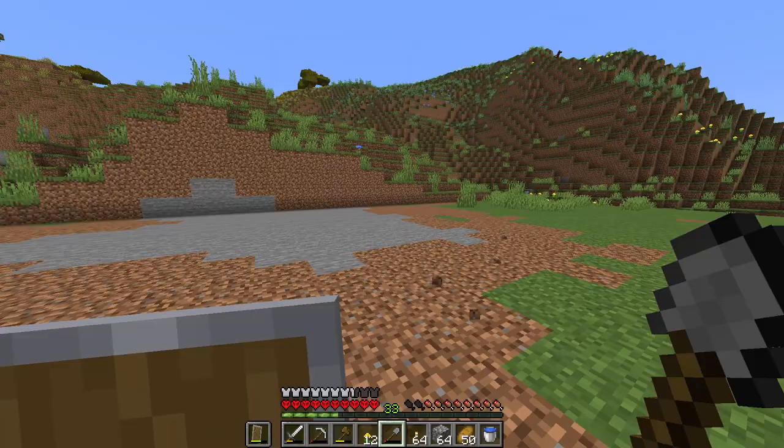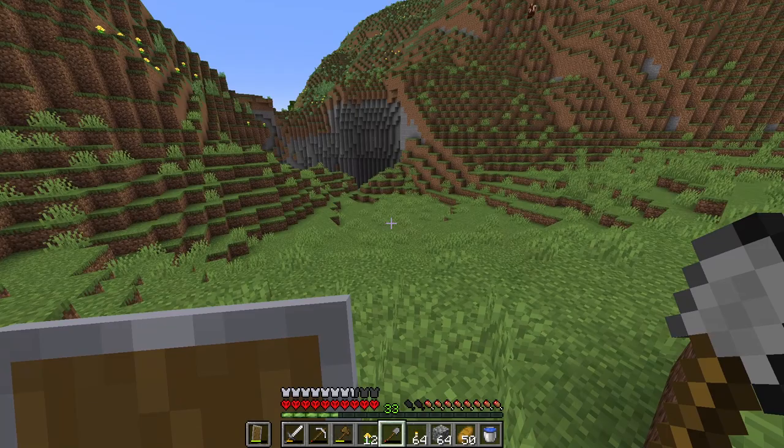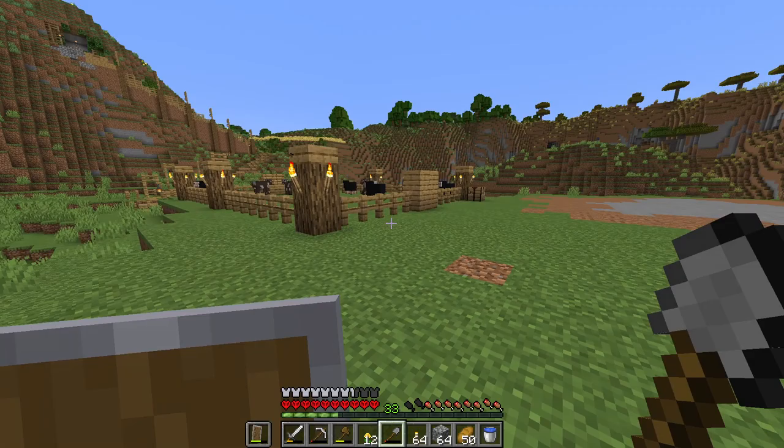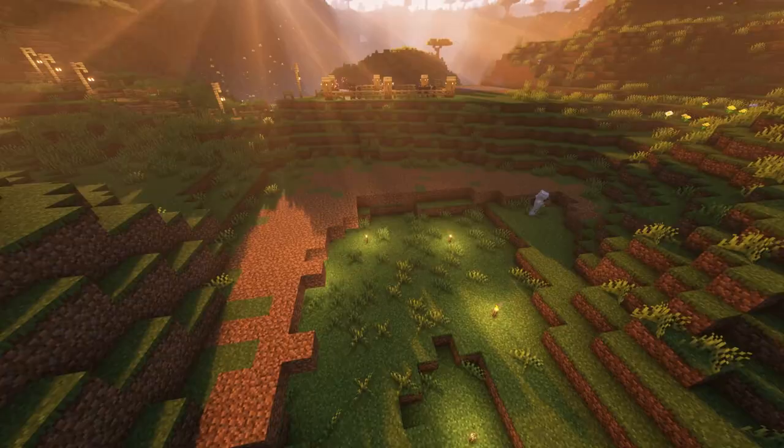Right so now we've got this massive area cleared out. I'm gonna get rid of the stone and replace that with dirt, and we can put a barn there and then some stuff around the back here. Next thing I want to do is just level this area out a bit. I'm not sure how high I'm gonna bring it up yet but I'll just have a play around with that and see.